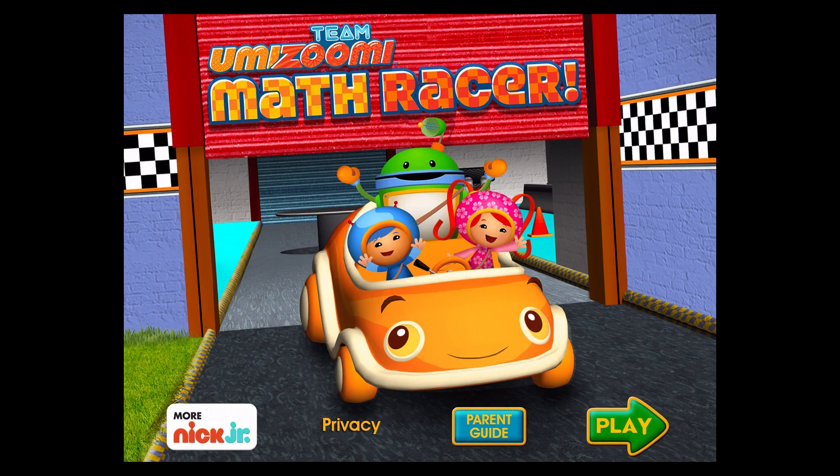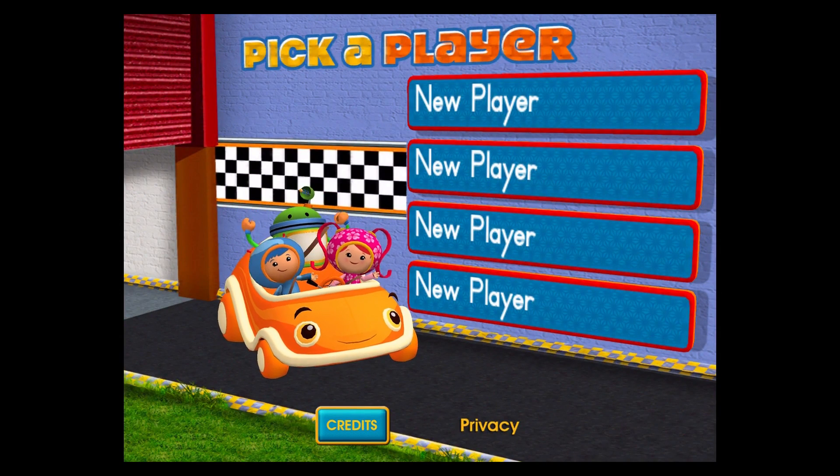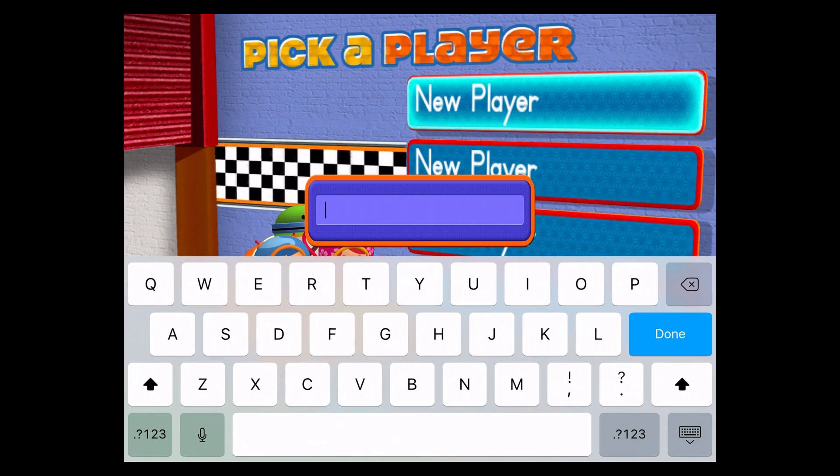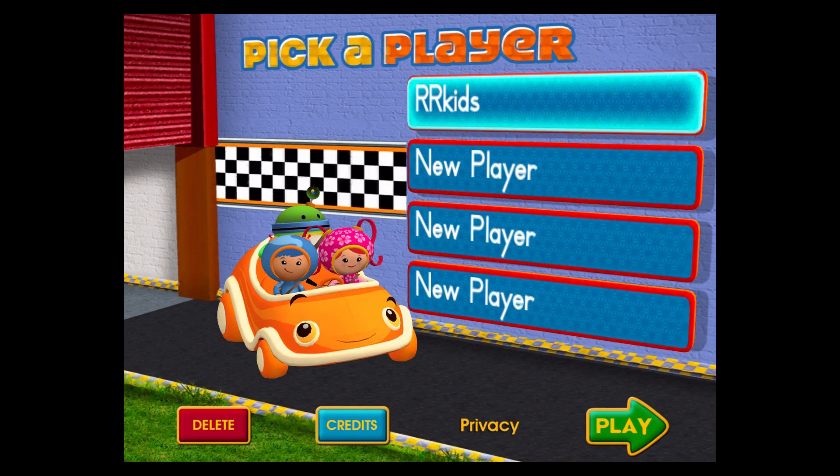Math Racer. Tap play to begin. Tap on a space to add your name or choose it from the list.